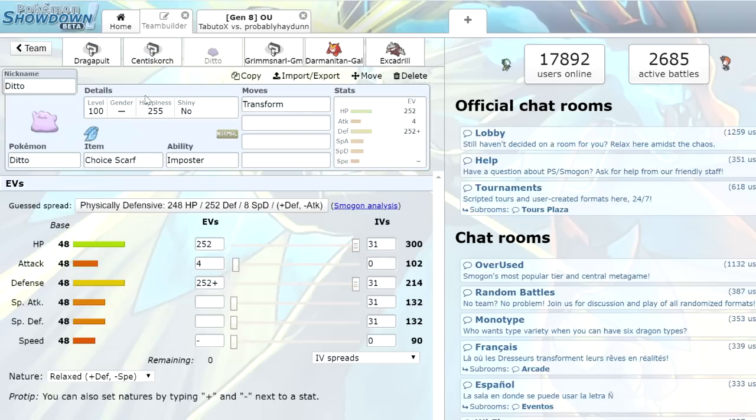Next up we have the little jelly Ditto, which is honestly kind of necessary from what we've seen so far in OU. This thing is a really good answer to a lot of Dynamax threats. If we start to get set up on, this thing can come in, copy stat boosts, and with the Choice Scarf we're actually able to outspeed and be a better version of whatever is trying to set up on it. It's one of the best revenge killers in the game, so gotta have Ditto.